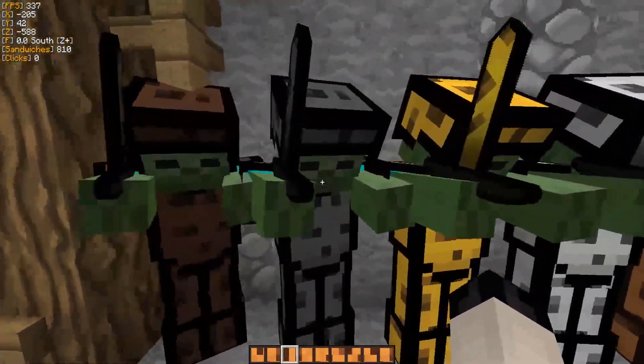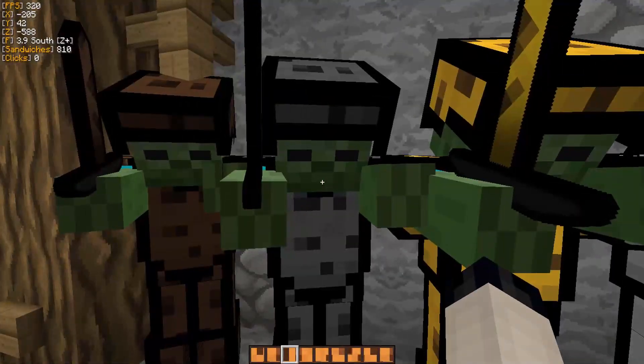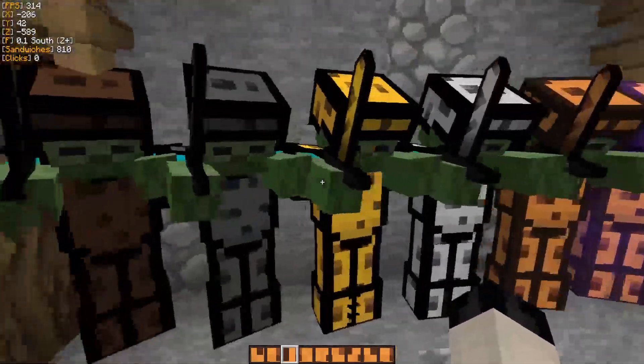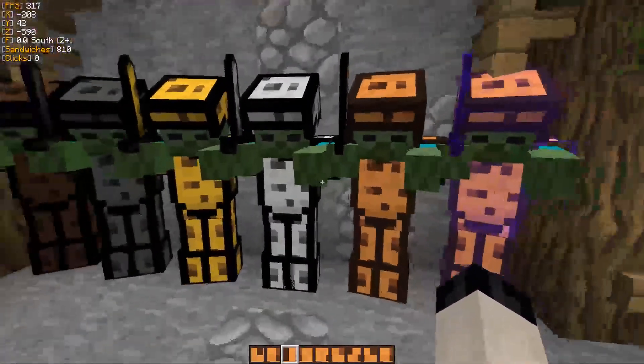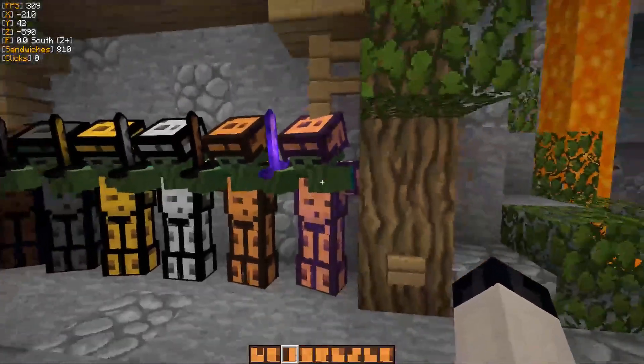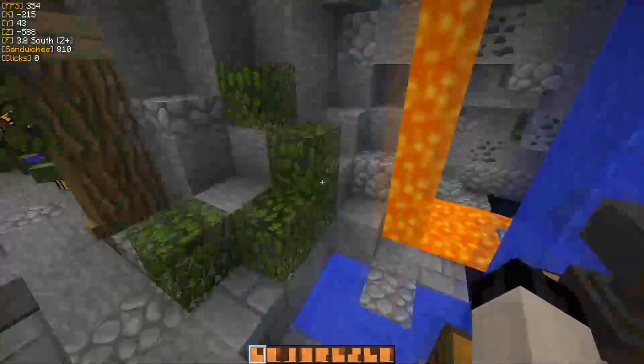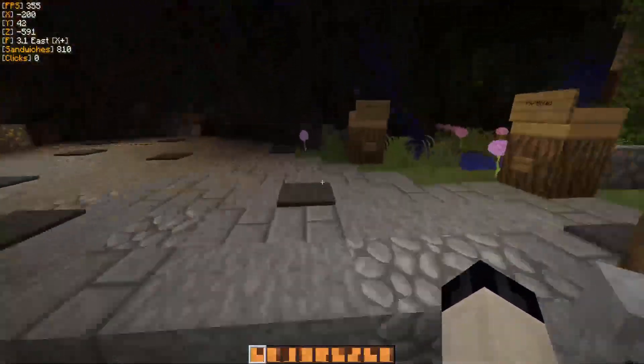Let's look at the armor — here's the armor. We got the leather armor here, chain armor — this is a little different because it's not all chain obviously, it's just gray to match the stone. Then we got gold, iron, diamond, and enchanted diamond so you can tell the enchants apart. Nice.